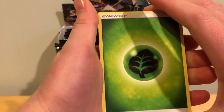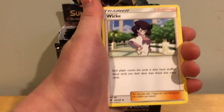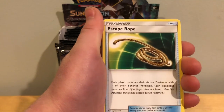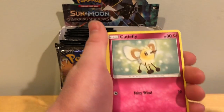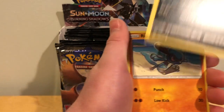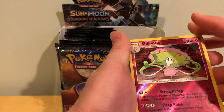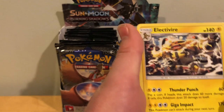So I got a Leaf Energy, Wicke, Escape Rope, Buffalant, Horsea, Cutiefly, Ledyba, Alolan Grimer, Riolu, Reverse Holo Shiinotic, which is a Reverse Holo Rare, and an Electivire.